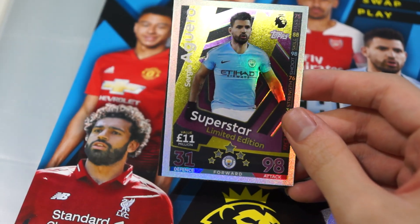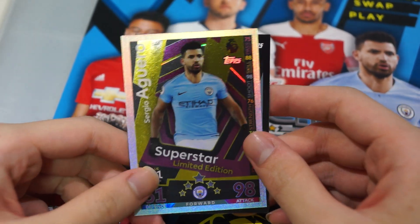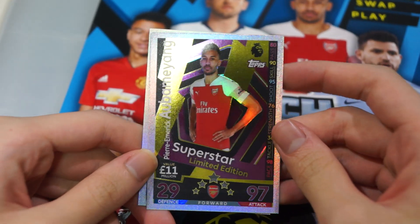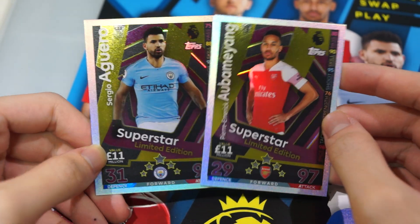Superstar limited edition here — Aguero with 3190 defense and 98 attack. Not bad at all, 11 million. As well as Aubameyang with 97 defense, 97 attack, 29 defense. Very, very nice indeed.